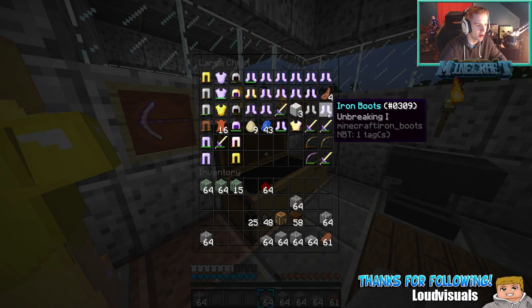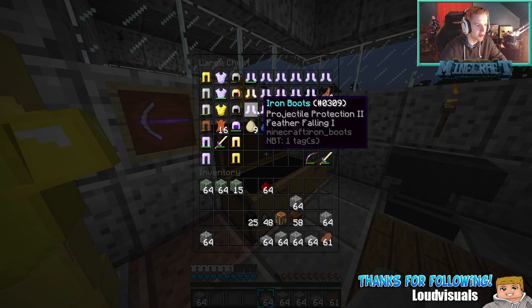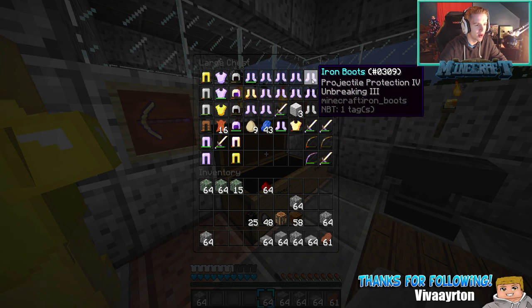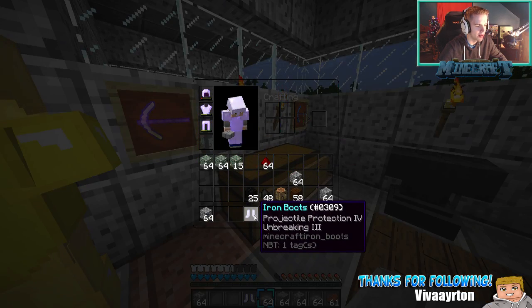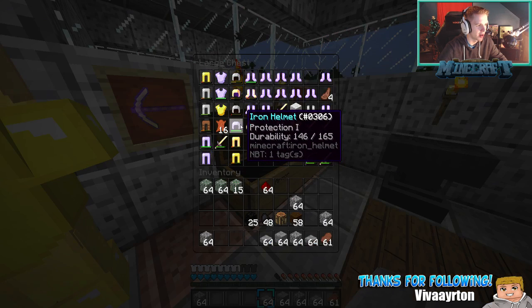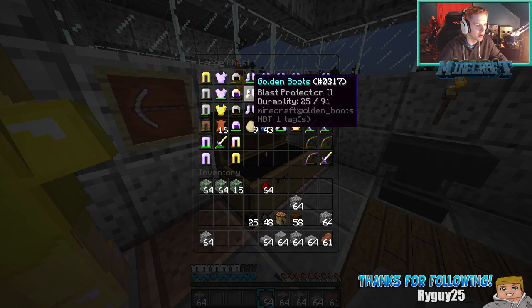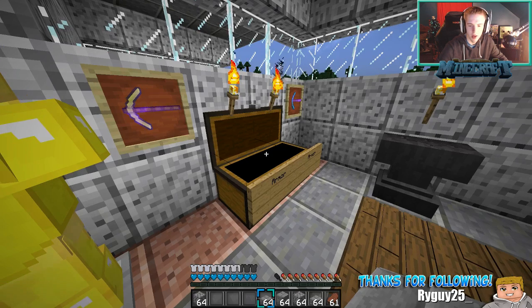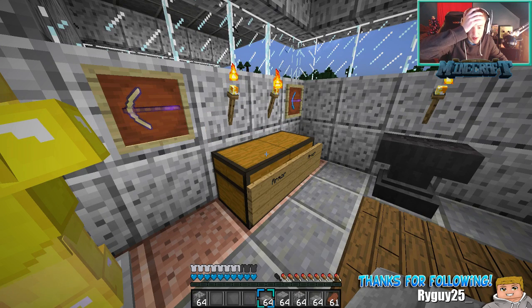Unbreaking, feather falling four, blast protection, projectile protection — this one's good. Those are actually some really good boots. Was that projectile protection boots? Oh whatever, it's fine, it's not really a big deal. Feather falling, depth strider — depth strider would be good to have on there. Does anybody remember where I put my stuff? I don't remember.